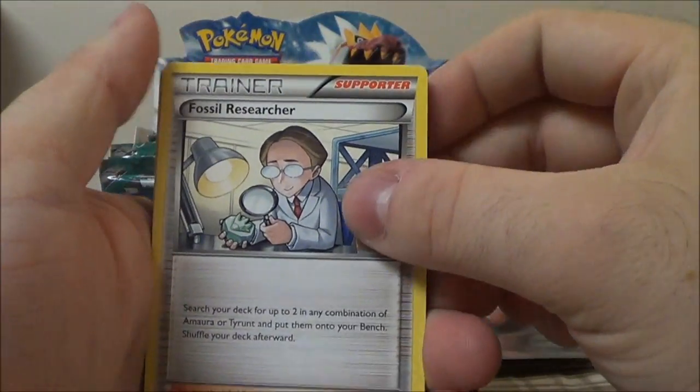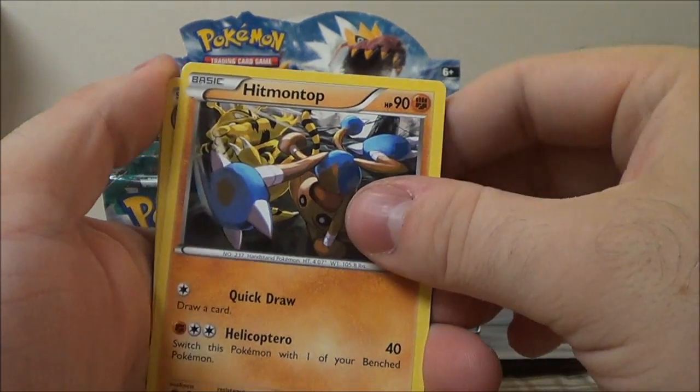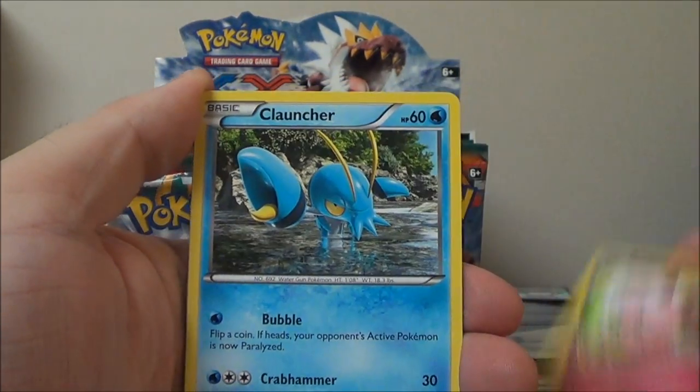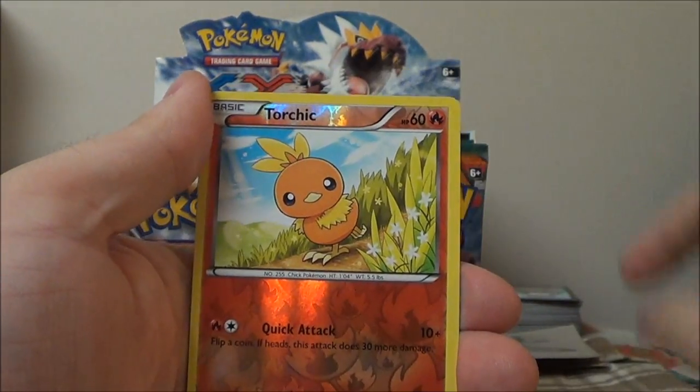What have we here? Fossil Researcher — I love the Full Art for that. How the Researcher has an Amoura. I like Amoura, it's cute, it's pretty. Hip on top. Raichu, Clefairy, Clauncher, Clauncher, and same pack as Raichu — Gothita, Machop, Reverse Torchic, and Tyrantrum. Haunts me.